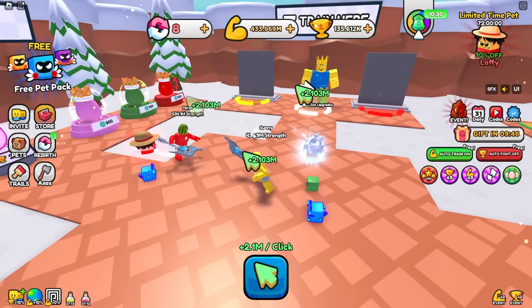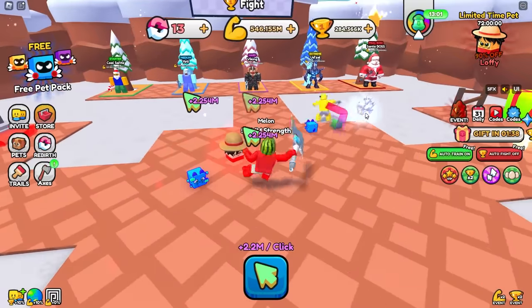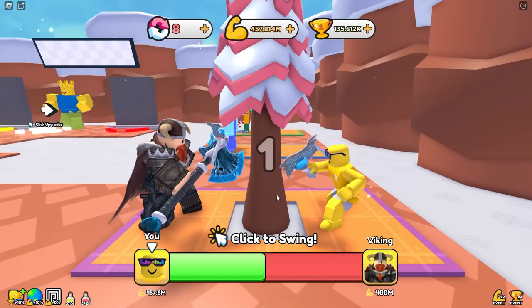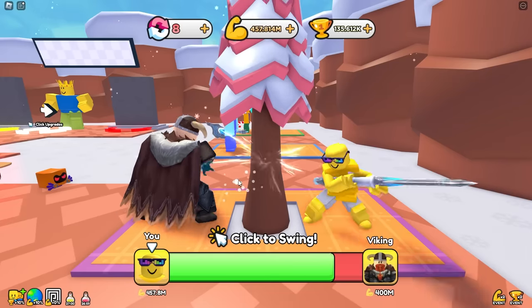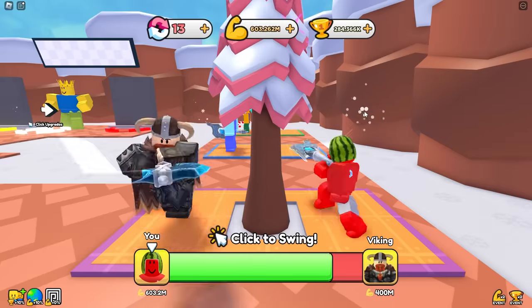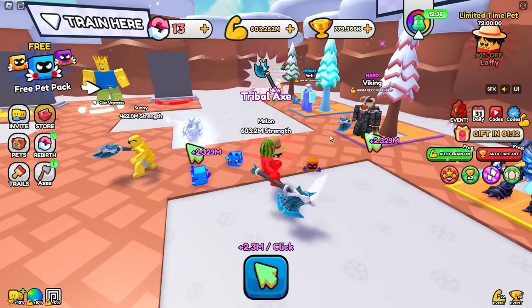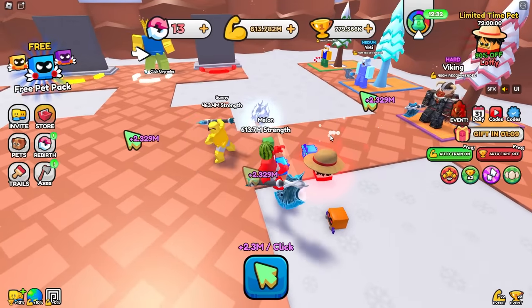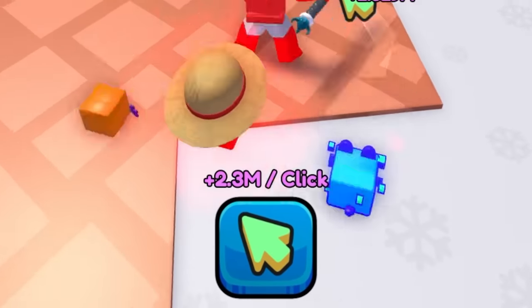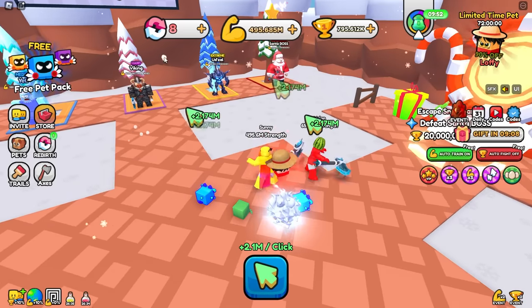What? Bro, chill out — I ain't gonna do that, Sonny. I'll still beat you even with that pet. Well, I'm destroying the Viking. I need a new battle axe. Slice the tree and drop it on his head. This Viking is strong. Tribal axe acquired. Sonny, how much do you gain per click though? 2.1 million. Still less than me — 2.3 million.